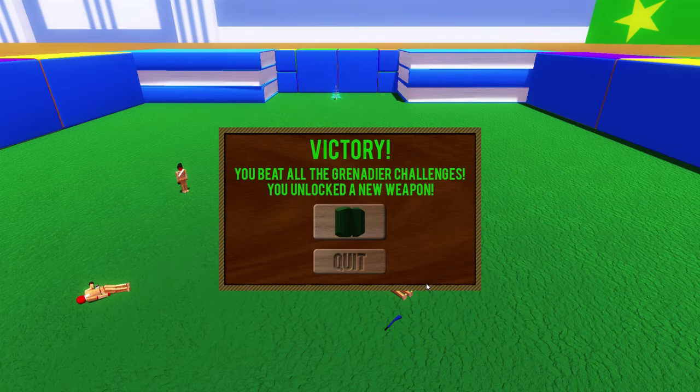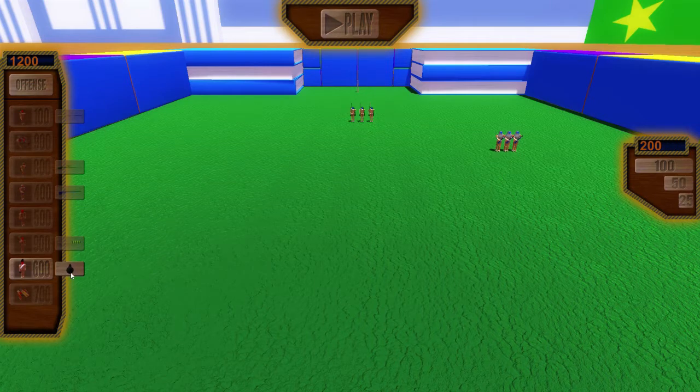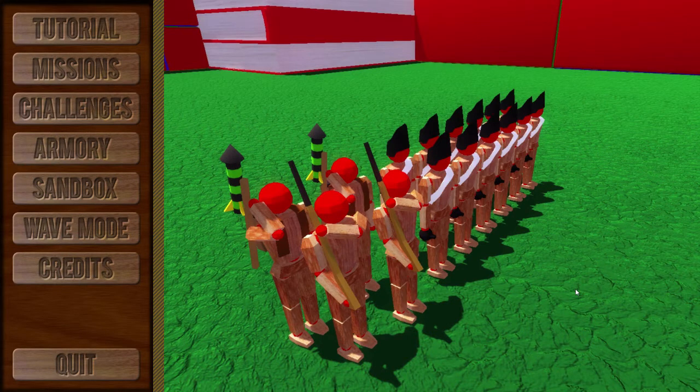You beat all the grenader challenges - you've unlocked a new weapon! Hell yeah! Oh my gosh, it feels good. We got the cluster grenade - it explodes into smaller grenades after a set time. The smaller grenades have a reduced AOE, but that's fine by me - that is awesome! We finally did it! I'm gonna call this an episode because the challenges are a whole lot more difficult and take a lot longer. I'll do the rocket challenges tomorrow. Thank you everybody for watching - please leave a like, comment, and subscribe if you haven't already, and have a wonderful day!